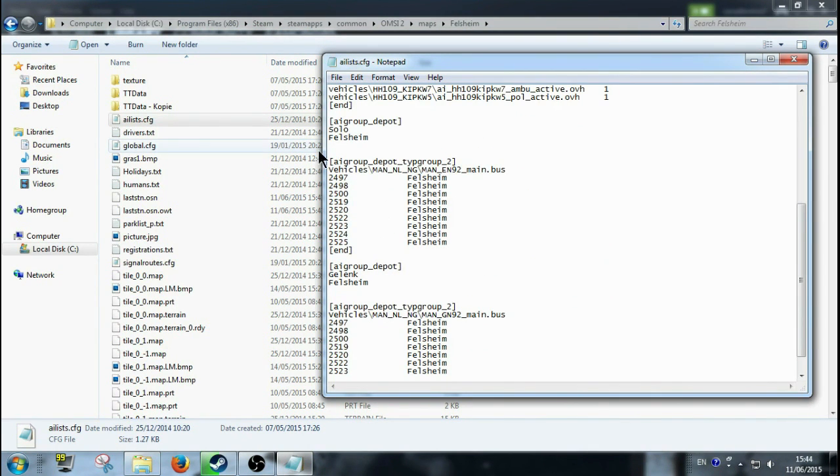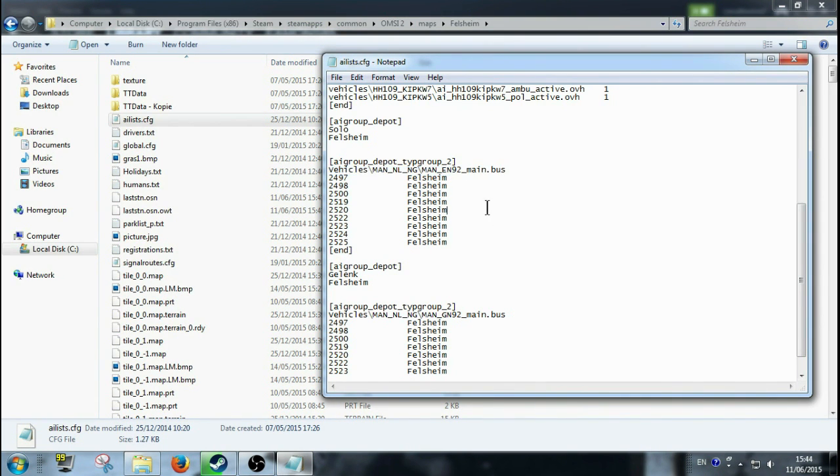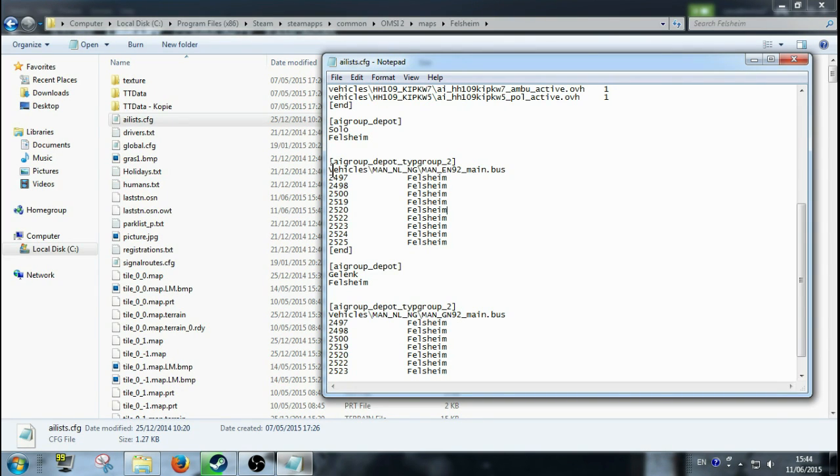Basically you're looking at AI group type 2 — so you have your AI group depot type 2. Underneath it says Vehicles: MAN NL NG — MAN EN 92 main bus. So basically this group is using that bus, the NL EN. If you have a repaint that you wanted to use for that bus, you have to get the name of it and put it in where this one is here — just change it to whatever you want.